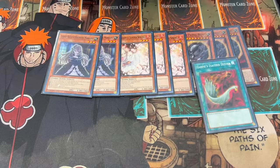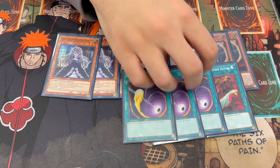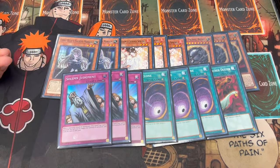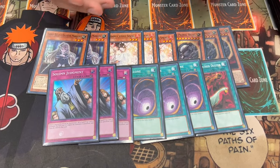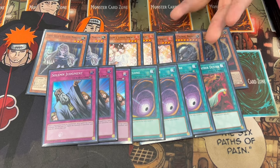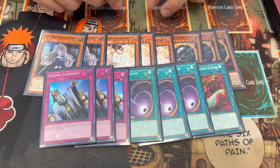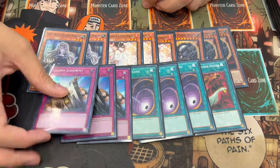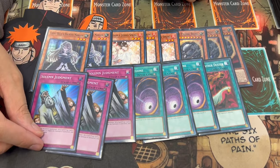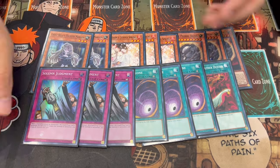For back row, we're playing Harpie's Feather Duster and three Cosmic Cyclone — really powerful in today's format. When siding in to go first, three Solemn Judgment. Solemn Judgment is powerful because on top of the negates you're ending on — Crystal Wing, Hope Harbinger, ABC — if your opponent has a board breaker, you can just say no to it. That's why I really like Solemn Judgment.